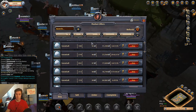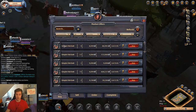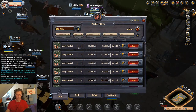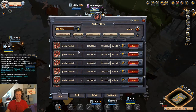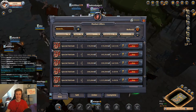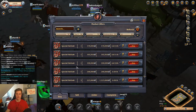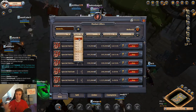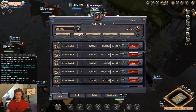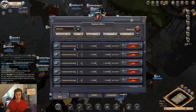I'll show you the new consumables — the new fish bait. Look at the price of tier 3 fish bait, and look at the price of tier 5 fish bait — amazing price. I don't know how to use the bait yet, but I suppose it's for catching better, bigger fish.